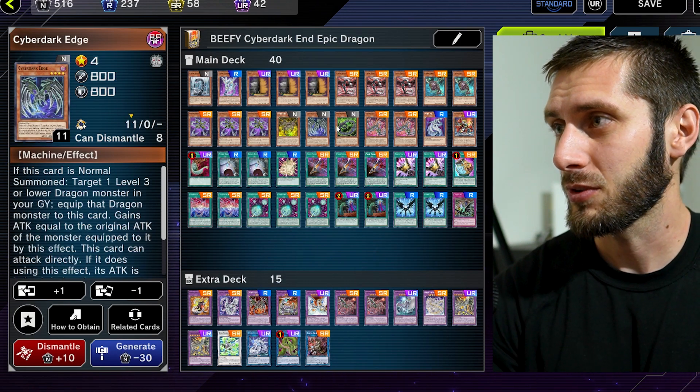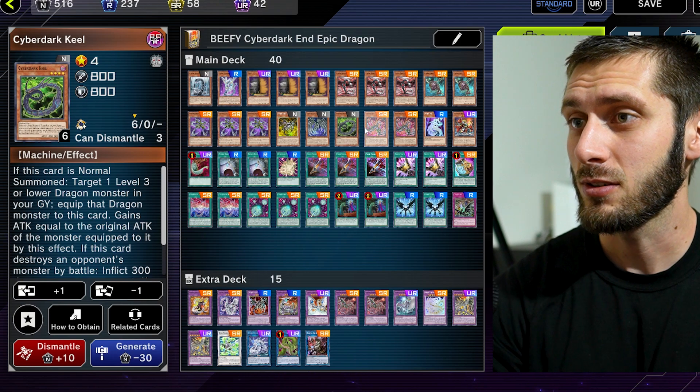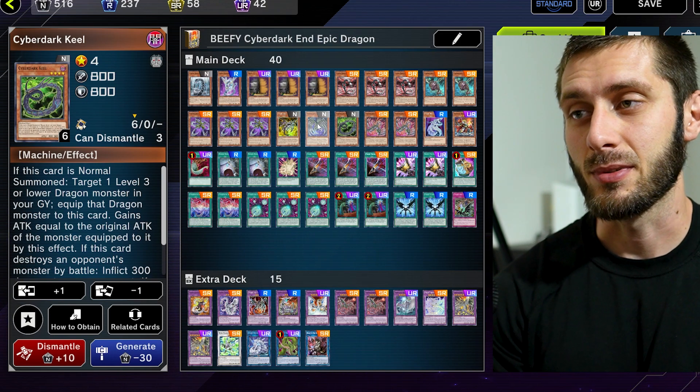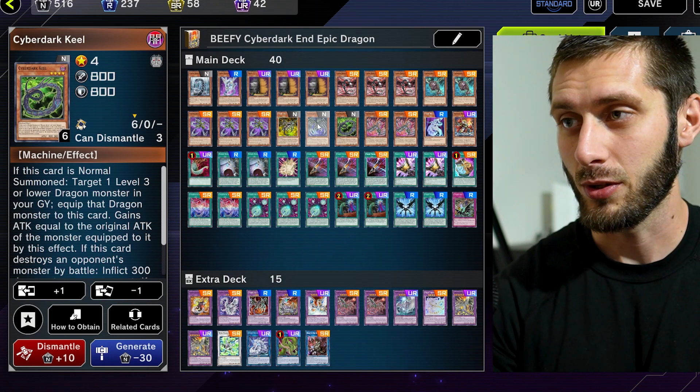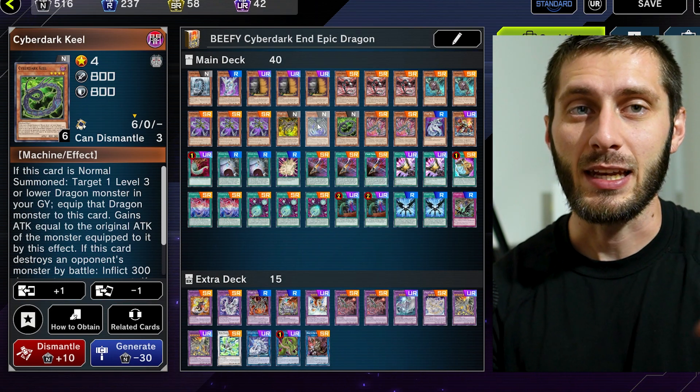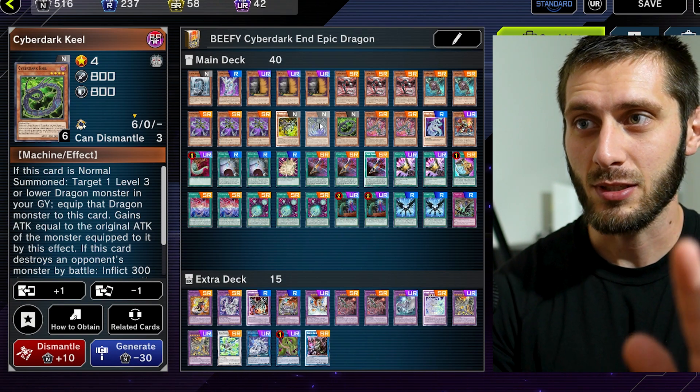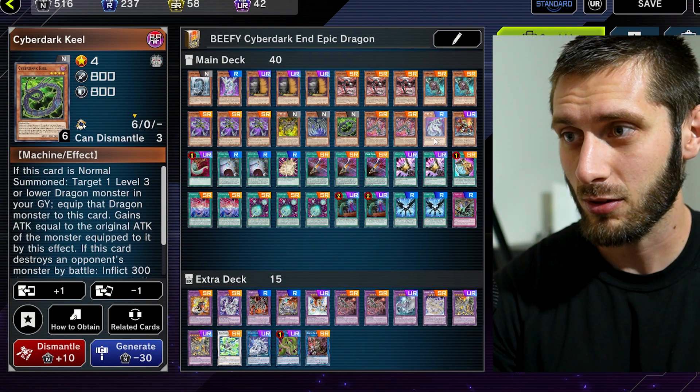Then we have one of each: Horn, Edge, and Keel. If you really want to be ambitious maybe you can run two copies of one or two of them, but I think you'll be fine running one. The thing is if one does get banished from the graveyard or something like that it really stinks, but it's fine because we have six Cyberdark cards.